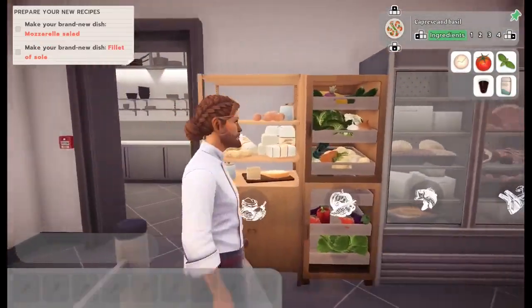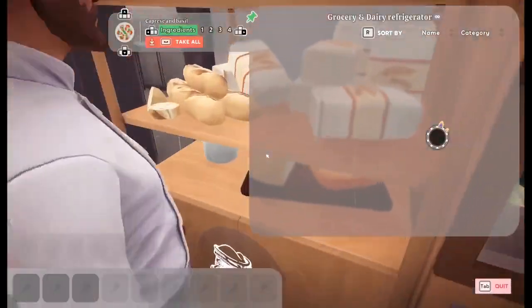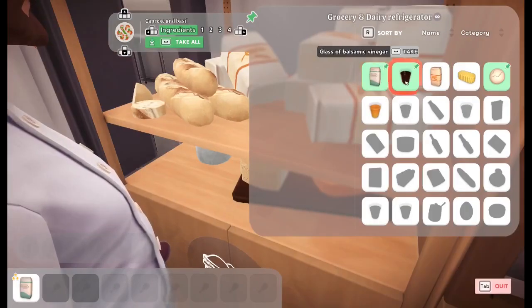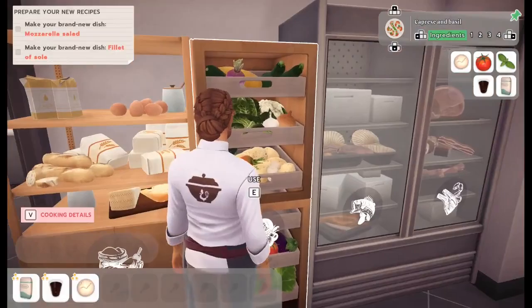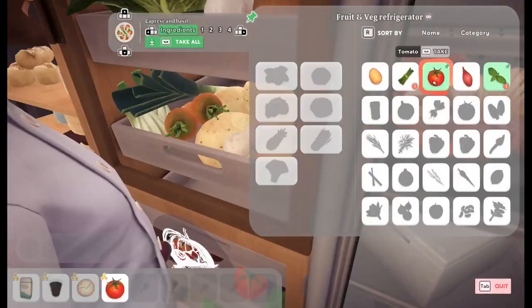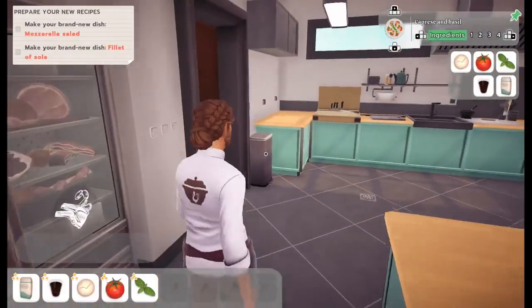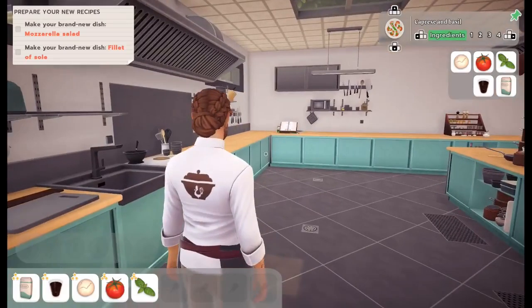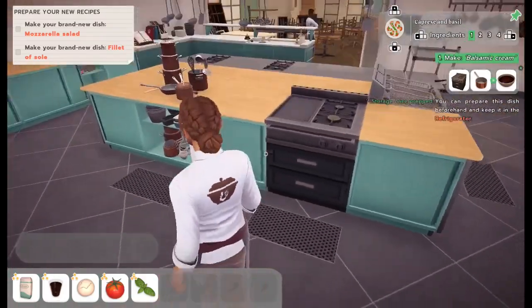Make your brand new dish — mozzarella salad. Make your brand new dish — filet of sol. Sugar, balsamic vinegar, mozzarella, tomato, basil. That's all five ingredients. Ingredients: balsamic cream. You can prepare the dish beforehand and keep it in the refrigerator. So we need our pot.